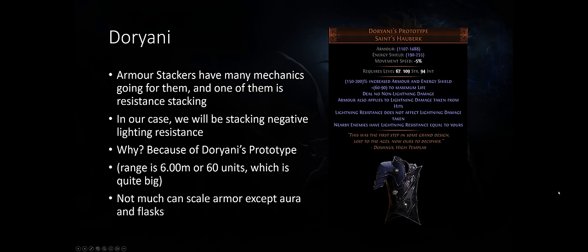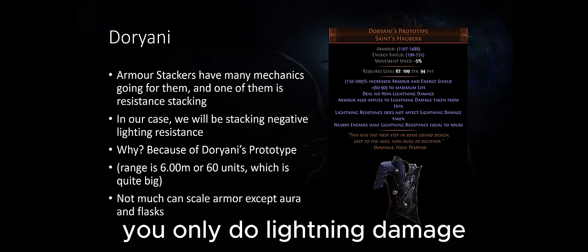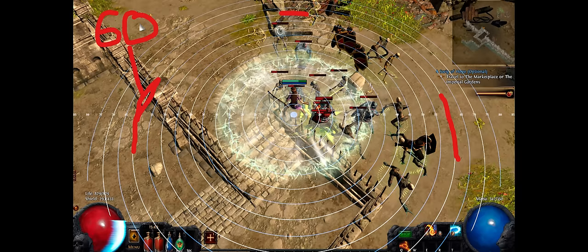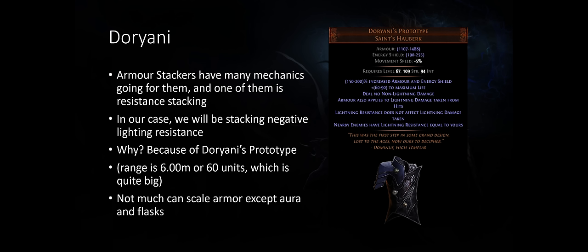For the Doriani armor stacker, the mechanic is negative lightning resistance stacking. Doriani is a unique body armor where armor applies to lightning damage taken from hits, but your lightning resistance does not affect your lightning damage taken, meaning whether you have negative, zero, or positive lightning resistance, it changes nothing. The mod where nearby enemies have lightning resistance equal to yours pushes you to get negative lightning resistance — you have no downside, and the upside is your enemies will have negative lightning resistance. This can effectively double, triple, or quadruple the damage you deal. The nearby radius is 6 meters or 60 units, basically 75% of your whole screen.